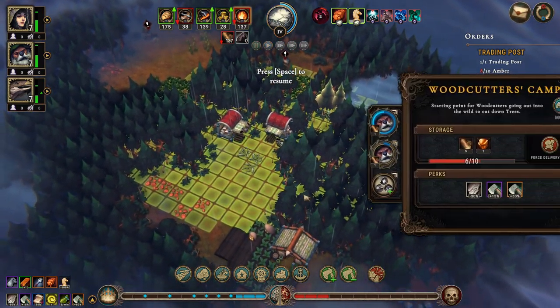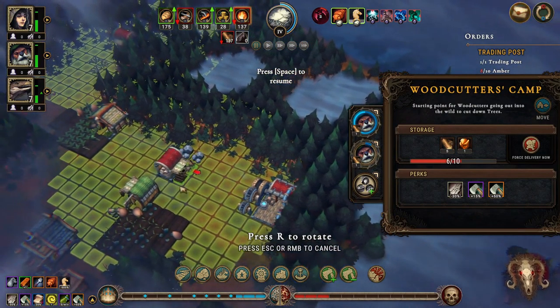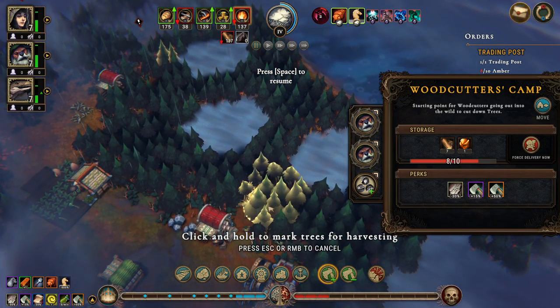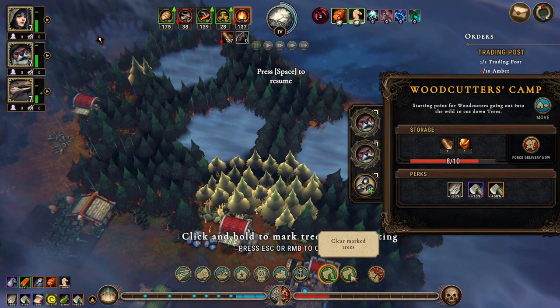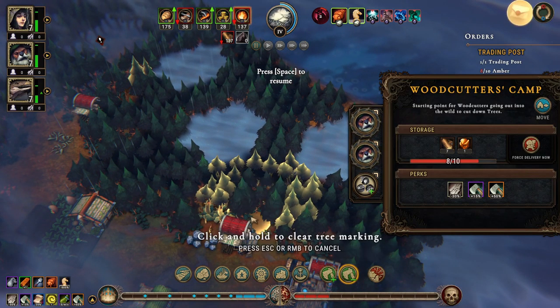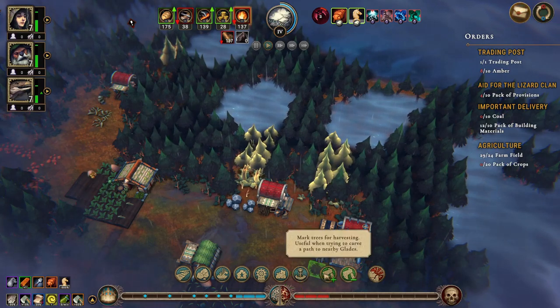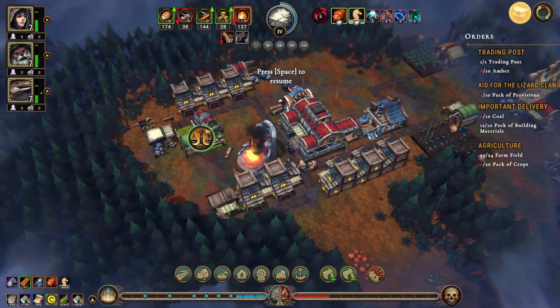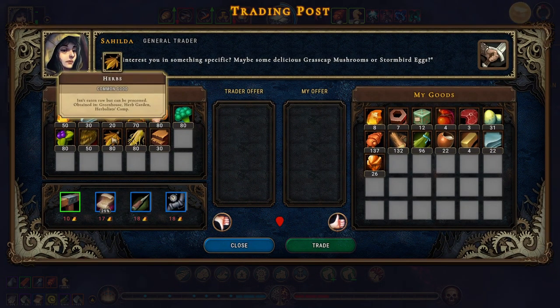We can move and start working towards some other glades - these two probably. Let's not do that much, just something like that, maybe that one tree as well. The trader's here! Let's see what we can get - we can get some herbs and we can get some flour, I think that would be good.